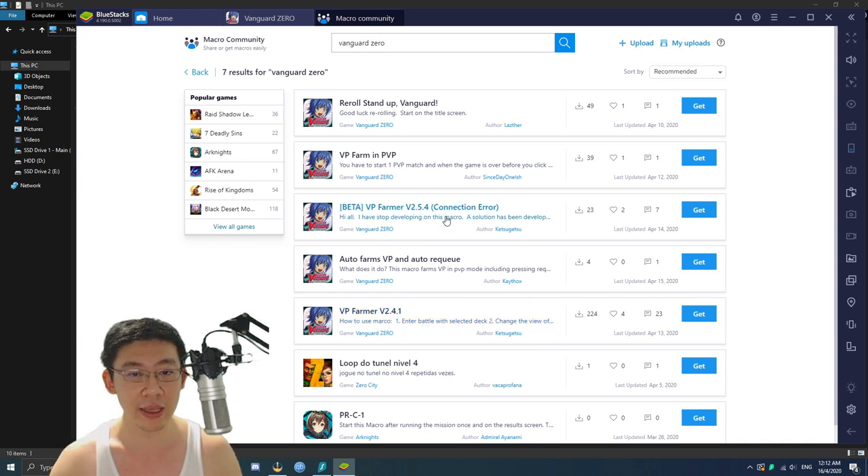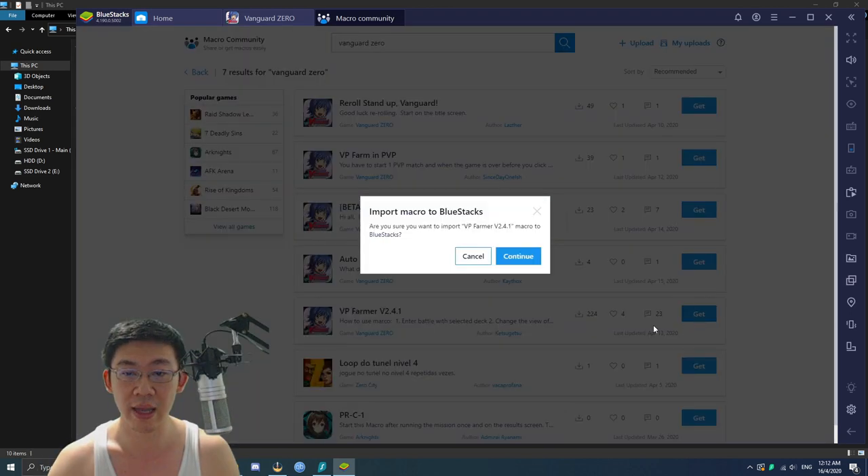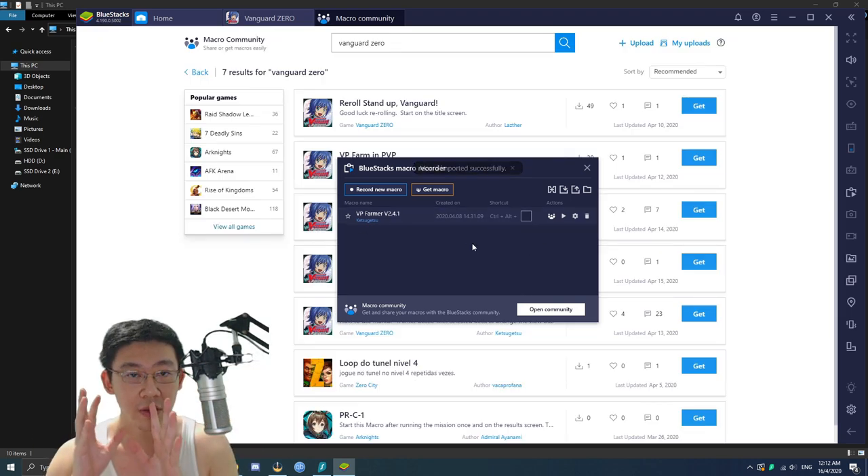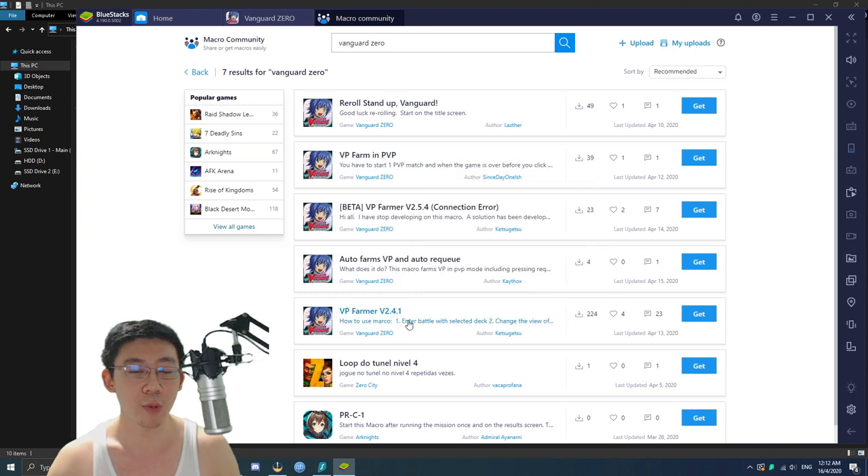Ketsu Getsu is now trying out a beta version — don't do that yet, as he mentioned he's trying to deal with another issue. For now, this version is what I'm using. There are other macros too, created by users like 'since day one-ish' and 'Kthox,' but your mileage may vary. In this case, I just click on 'Get' and it will immediately appear.